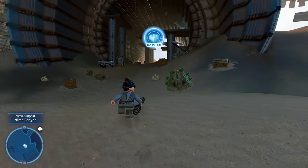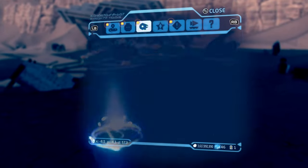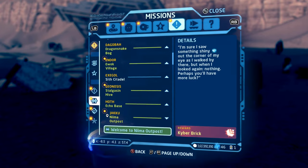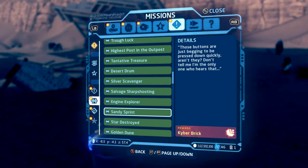That's going to be all the puzzles, trials, as well as the location of the data card in Nima Outpost. Let me know in the comments if you have any questions. Like this video if you enjoyed it, dislike it if not, subscribe for more content like this, and I'll see you guys next time here on Quick Break Games.